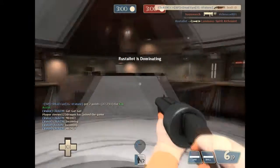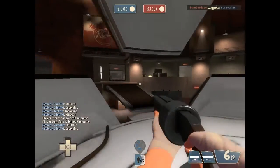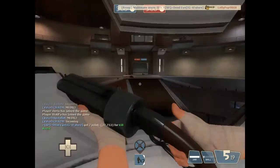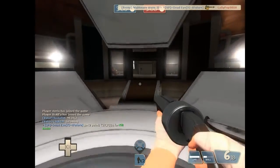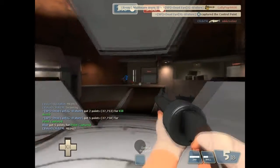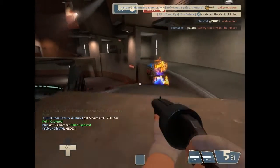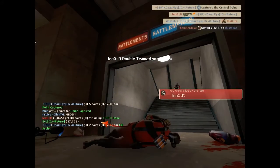If there are a lot of enemies on that point, you do not want to be on it. You've got to get your ass off that point or you'll be doing your team no help. I am equipping the Sandman and Milk as extras, not really what this video is about. You'll see me die there — I tried to pull out the Milk and extinguish myself but apparently it didn't work.